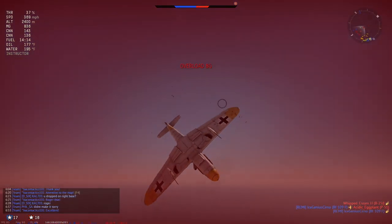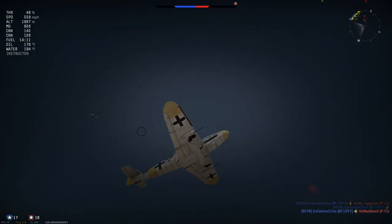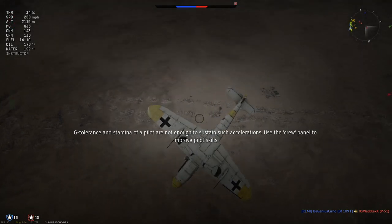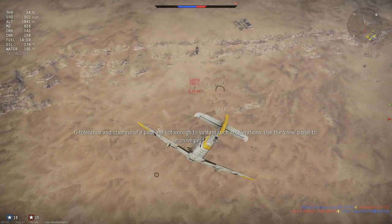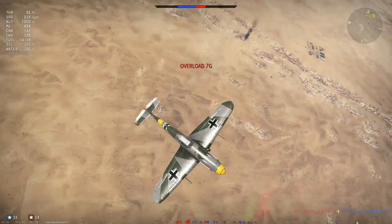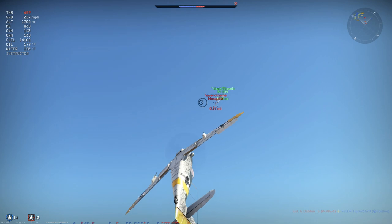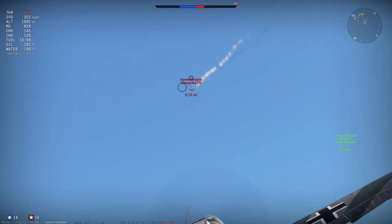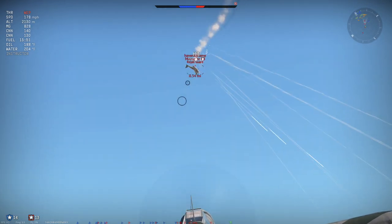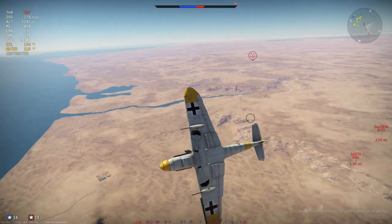An F4U jumps on my tail — he may be more maneuverable at some speeds than me. But the BF 109 is kind of the king in everything: great firepower, a great climb rate especially without the gun pods. Not only that, but it dives really well at 400-450 miles per hour, climbs well, and has great engine performance. Keep in mind this is fully upgraded.